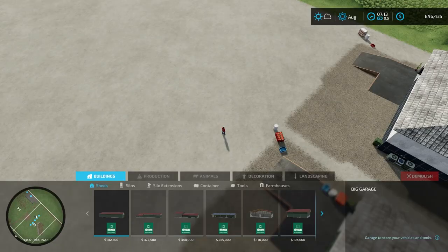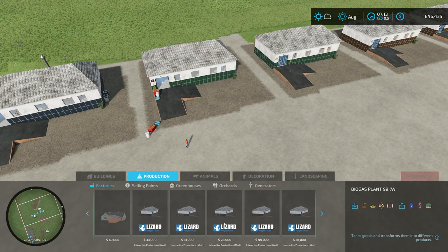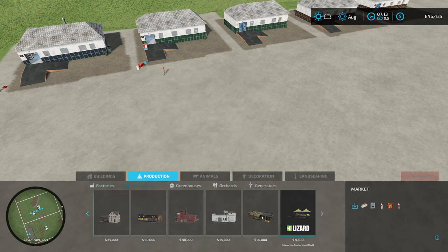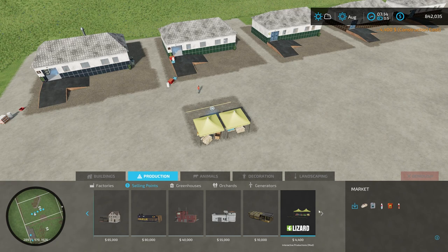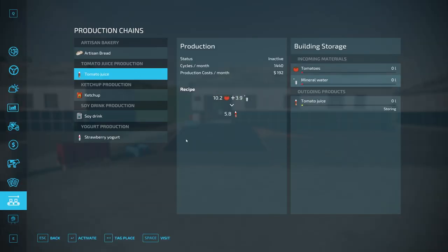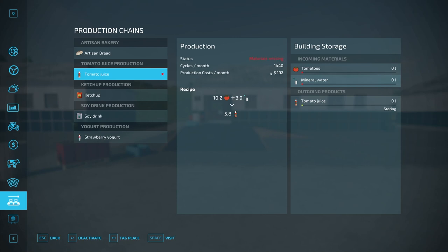To make tomato juice, go under production all the way to the end and place the Tomato Juice Production building — it's 31,000 dollars to buy. You'll also need to place a sell point for it. Then in the production menu, tomato juice takes tomatoes and mineral water as incoming materials and produces tomato juice as the outgoing material.